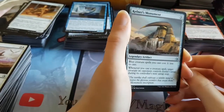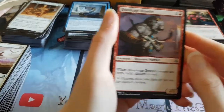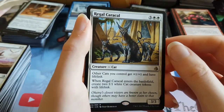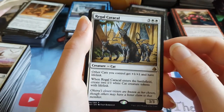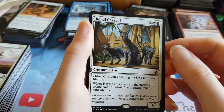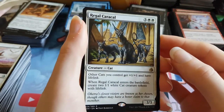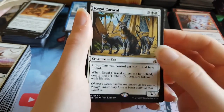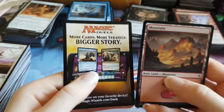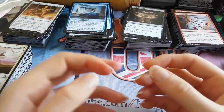We have a Kefnet's Monument — I don't think we've had one of those yet. A Blood Rage Brawler. The Consuming Fervor was the uncommon. And the rare — Regal Caracal. We've already had one of those. Not a very good rare, but it's a cat lord. I quite like it though — what's not to like? I kind of screwed that one up, sorry. We have a Mountain and an advert card, not even a token.